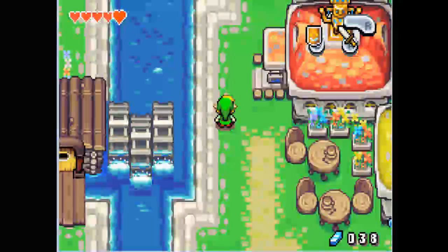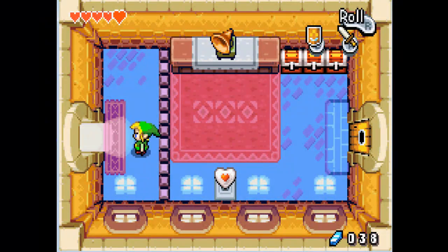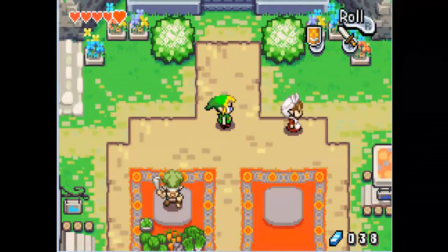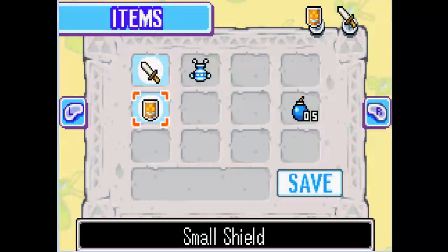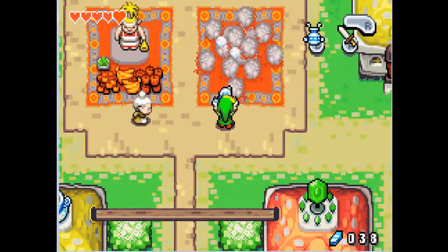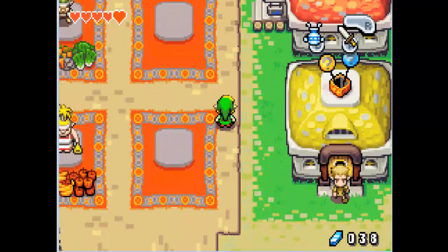Can't do anything there yet. We can't do anything over here yet either, so let's just move on. Nothing there. Oh yeah, see this dust? Get the gust jar out and clear them all up. There will be something in here later, but it's a good thing you do that now to get it over with.